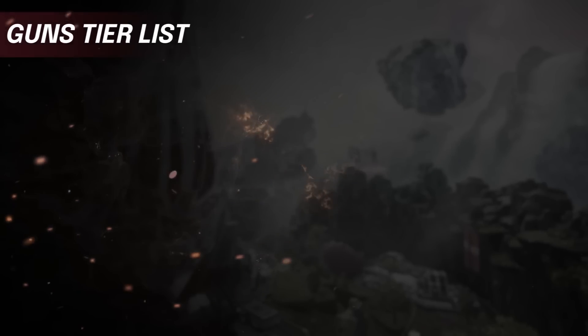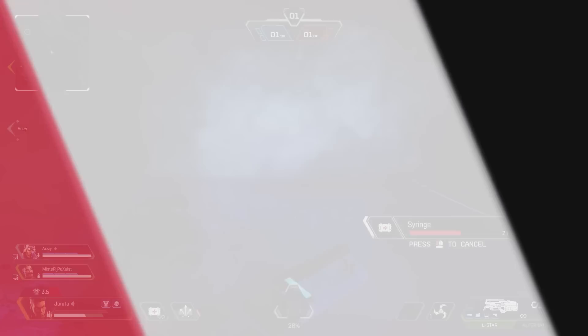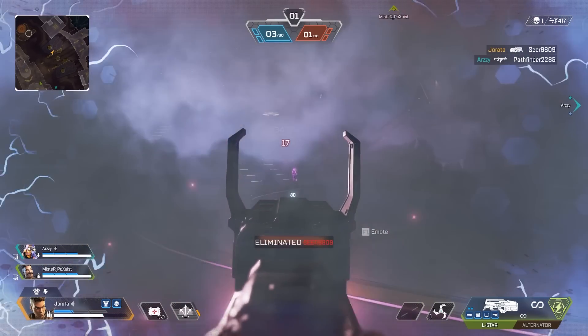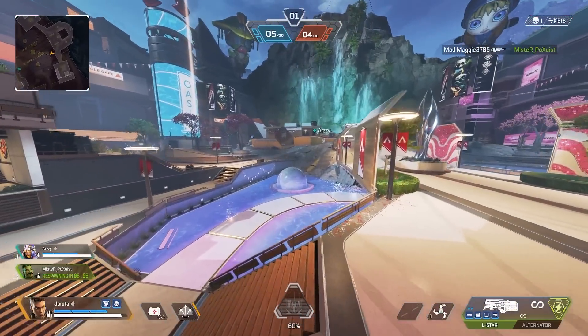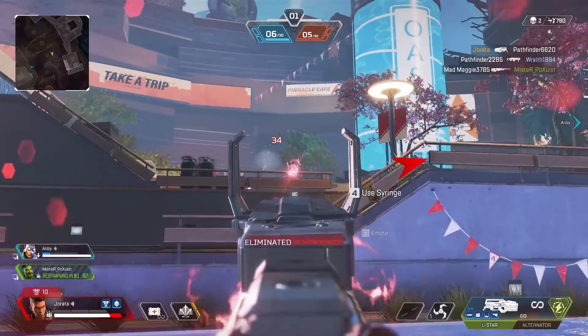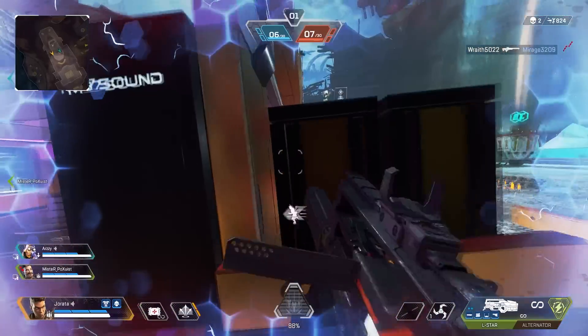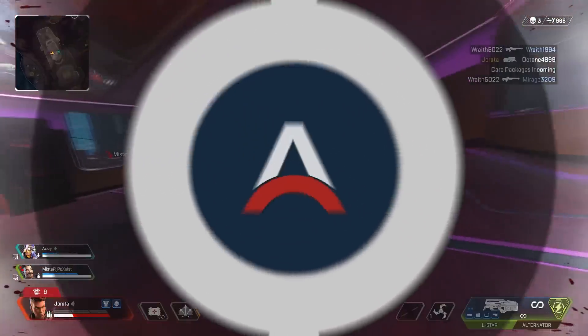Now let's talk about our C tier weapon — the L-Star. LMGs don't really have a spot in the meta right now, but the only reason the L-Star is in C tier and not D tier is because you don't play it like an LMG — you play it like an SMG. Up close it can shred and put out big numbers, but it really falls off at medium to long range where LMGs are supposed to shine. You get hit hard with the strafe speed penalty, but its one-clip potential is very high and it can bail you out of certain situations — that's why it's C tier and not D tier.